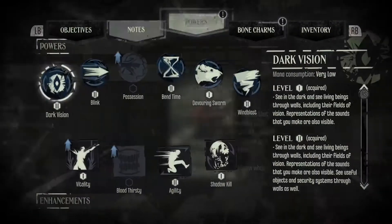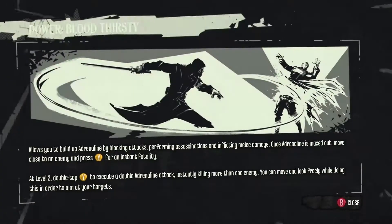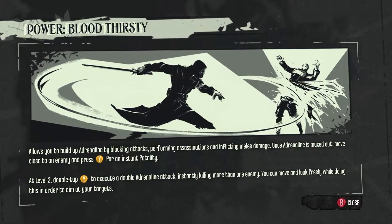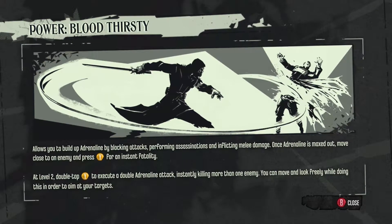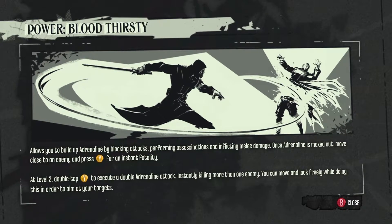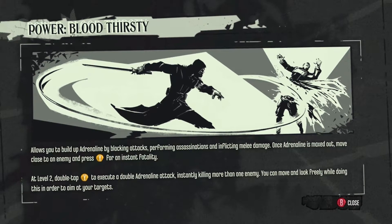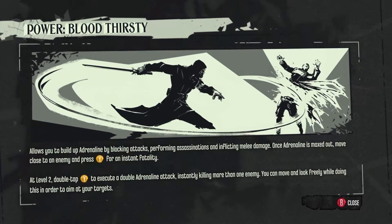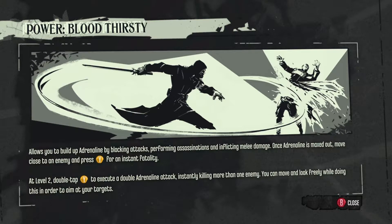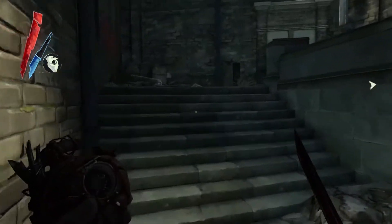We can probably get some powers on the go — Bloodthirsty. Kind of want to get that. Let's just see what this does: 'Allows you to build up adrenaline by blocking attacks, performing assassinations, and inflicting melee damage. Once the adrenaline is maxed out, move close to an enemy and press Y for an instant fatality. At level two, double tap Y to execute a double adrenaline attack, instantly killing more than one enemy. You can move and look freely while doing this to aim at your targets.' We need two more runes and we can get that to level two — should be pretty cool.